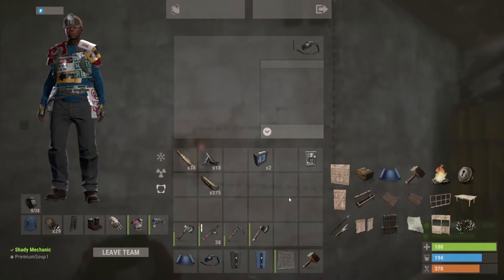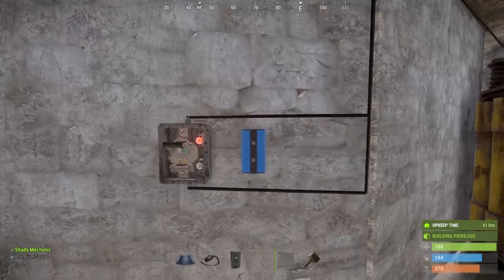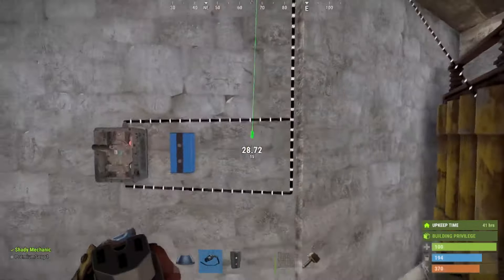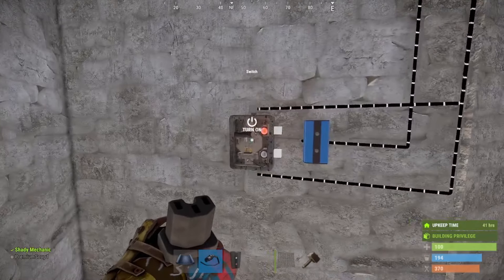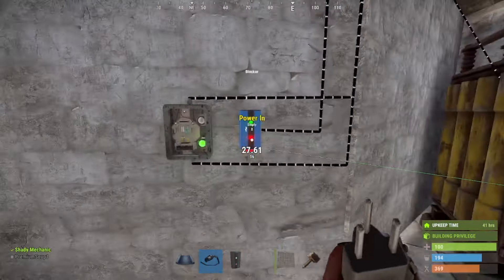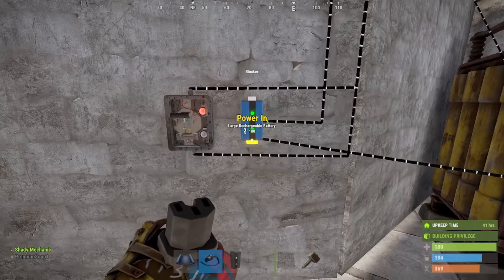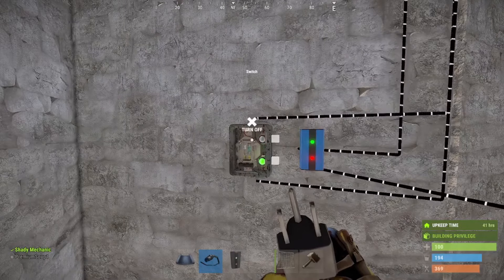This needs to go into the pass-through. We'll put this right here. The output from this first switch branch needs to come out and go into the side of this pass-through — so when the switch is on, this is blocked. We need to take our output from the battery and put that in there — there's 100. With the switch off, it'll turn this on. So we'll turn that off.